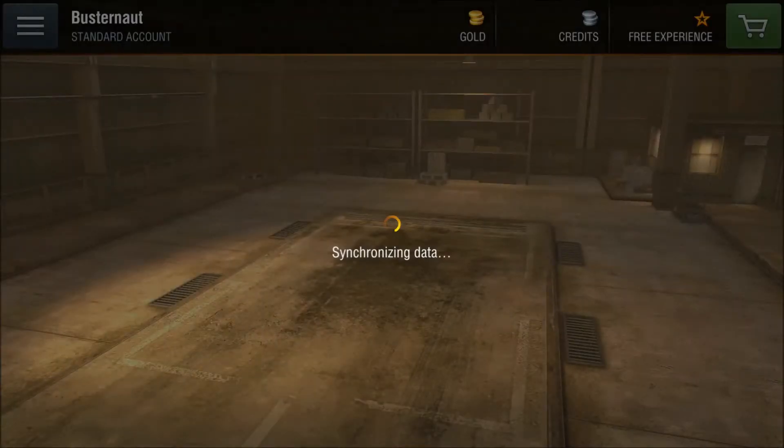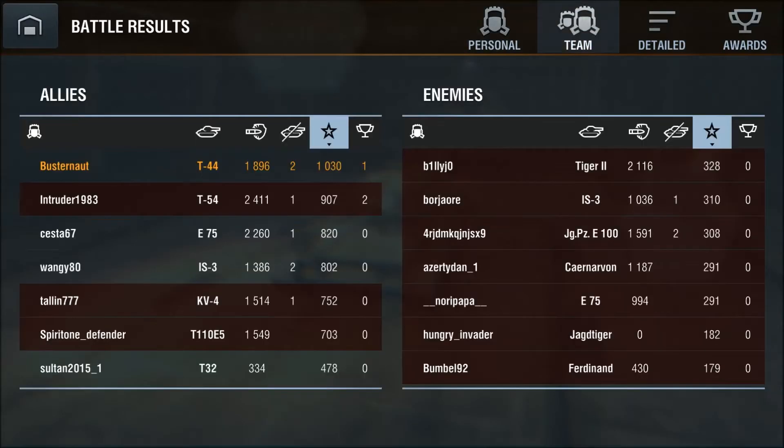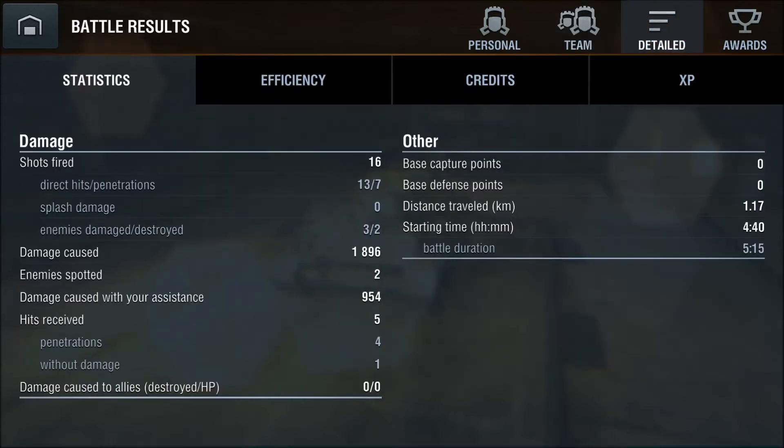Let's see how we did. Wow, 3000 experience — that means 1000 base XP, and we are on top of the team. Why? Because we not only did 1800 damage of our own, we also did 950 assist damage from our spotting.